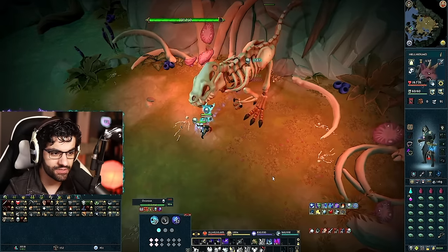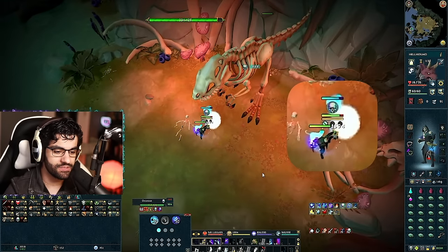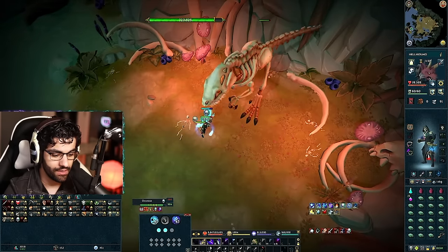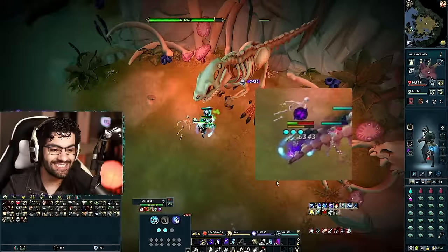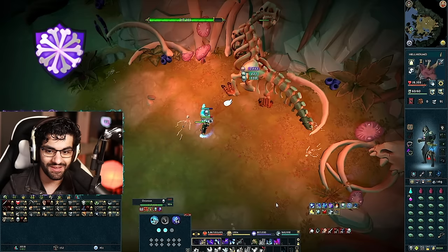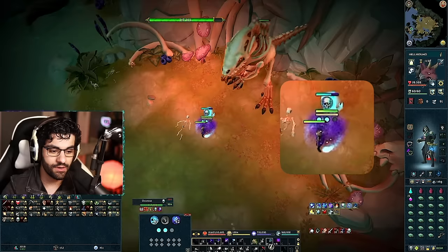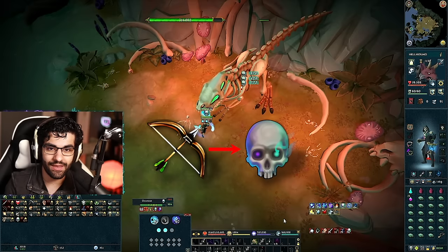After a couple of Necromancy attacks dealing about 500 damage, Oseus is going to do a ranged attack — a series of bones land on your character — which will deal about 1,500 to 1,600 damage since we're not prayer flicking to Protect Range. Exactly two attacks after that ranged attack, Oseus performs a Tail Swipe, which is a 6,000 damage melee attack. To deal with it, activate Resonance. Because we've got Bone Shield and are using Necromancy, we don't need to equip a shield. Resonance will take that 6,000 damage hit and instead heal you for about the same amount, getting you back to near full HP. So whenever you see the ranged attack, count one more Necromancy attack, then use Resonance.